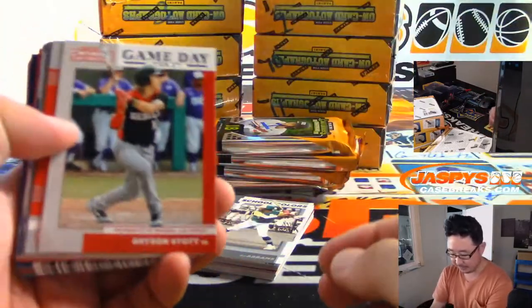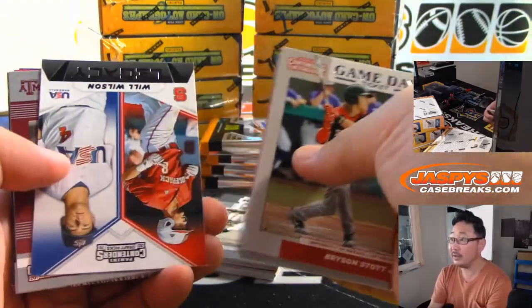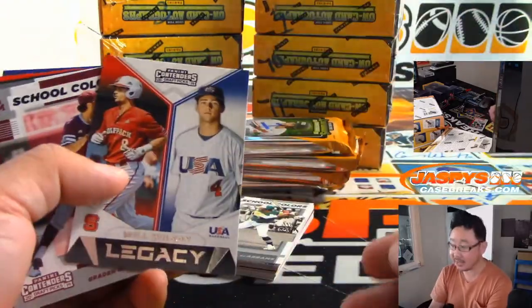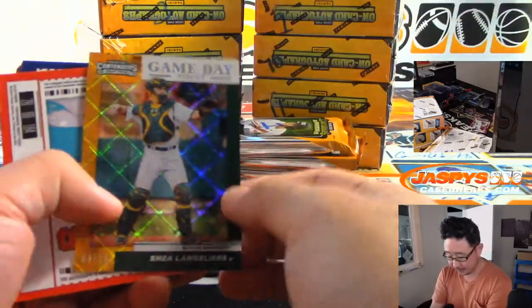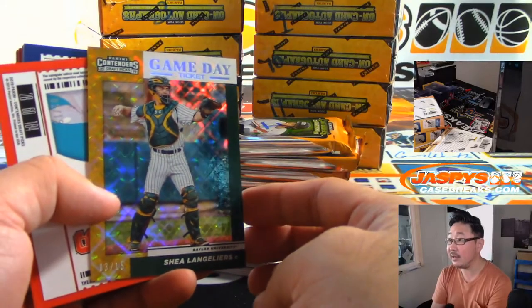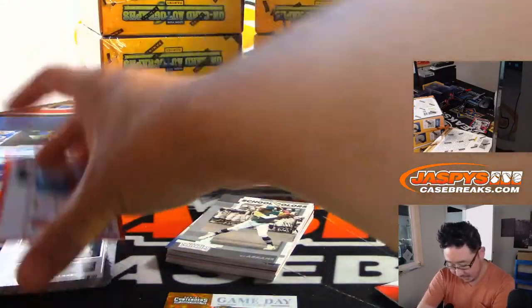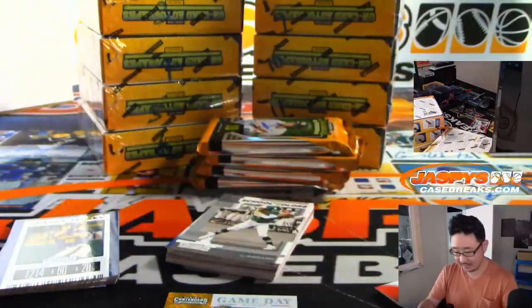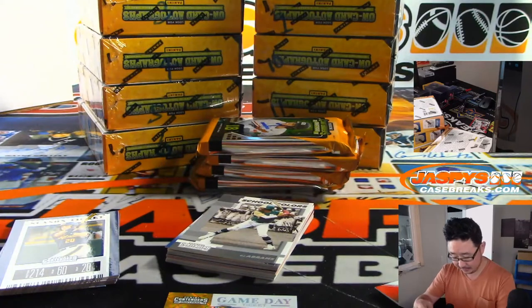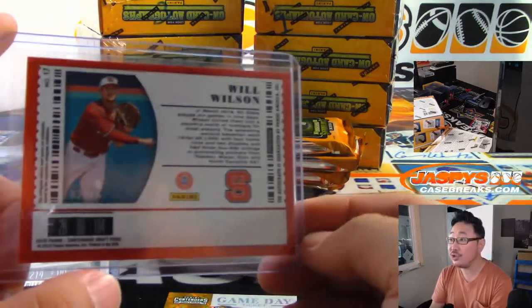Obviously everything ships. And a chance to get some of the — this is perfect for prospect hunters, because this is the 2019 draft class. We got a game day ticket, 3 out of 15, Shea Langeers. And we got Will Wilson. And that contenders optic format. And that's 2 out of 15.